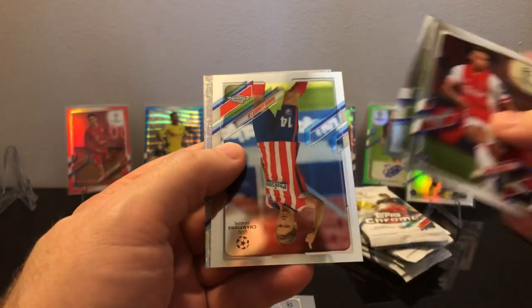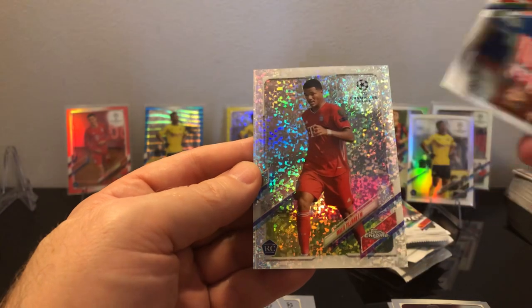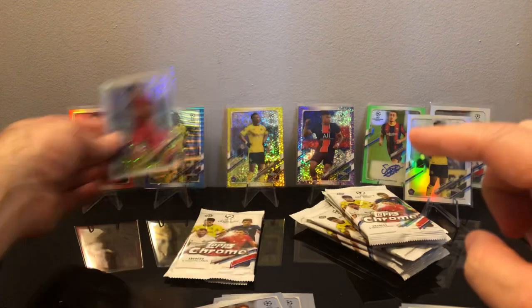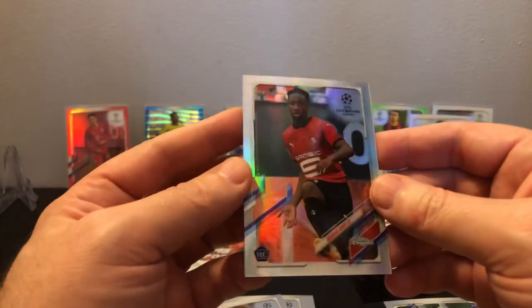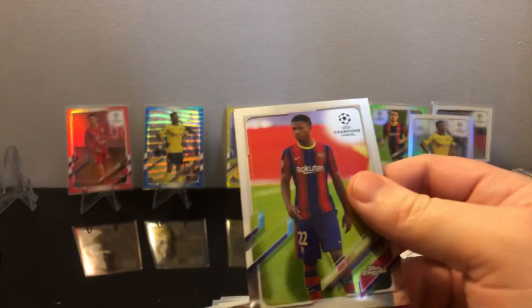It's Junior — we got a speckle. Not Jamal — I knew it wasn't him because I saw the Bayern Munich kit, but hey, speckle rookie. That would have been pretty sick too. And we got a refractor — it's another rookie — wow, this guy's everywhere now. There's a Fati. Kevin De Bruyne — they won 3-0 yesterday, they're crushing it. And we got Forsberg purple.